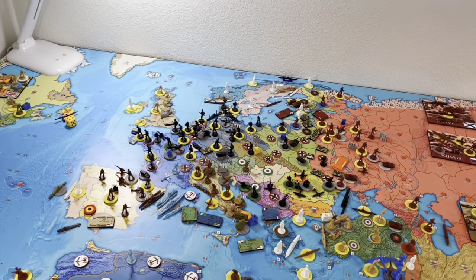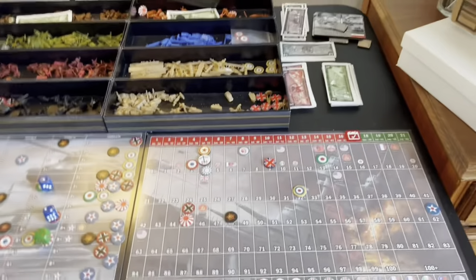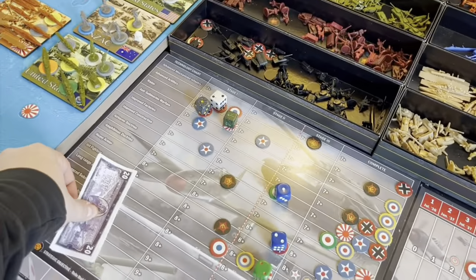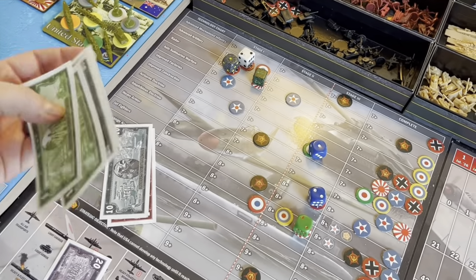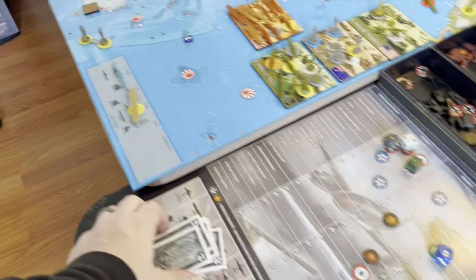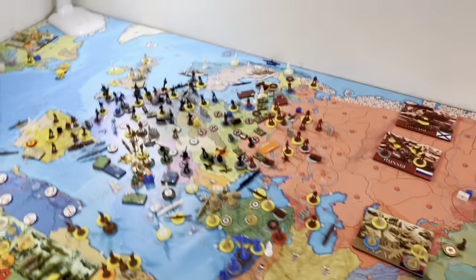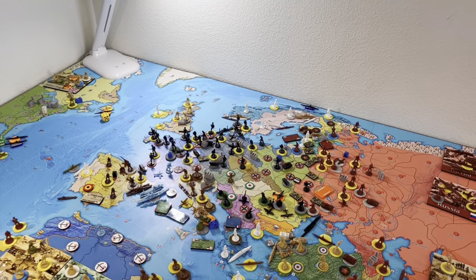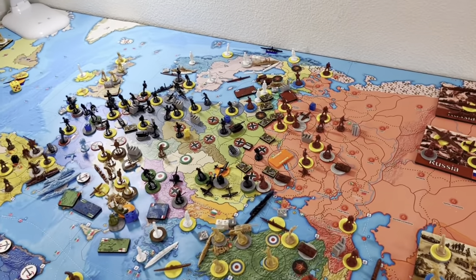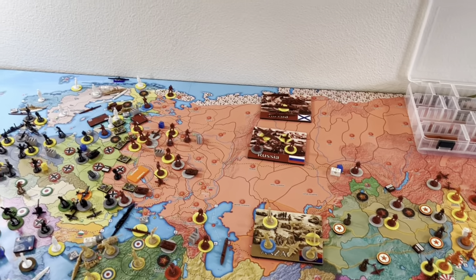Now I collect income. Germany at 45, plus V2s gives 4, that's 49. Holding all of Romania adds 3: 52. Sweden is 55. Collected income: 55 dollars. With that I will pass things on for July '44. Alright, bye.